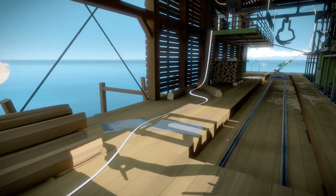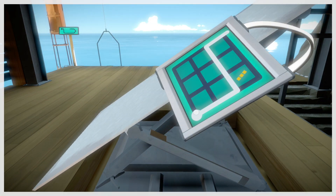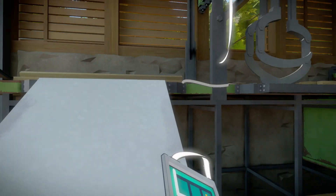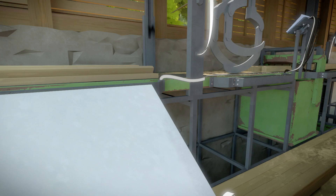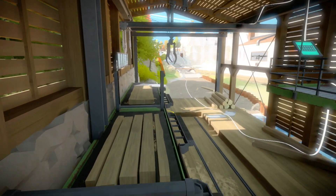That panel is able to raise and lower this piece of metal here, and you can see it has that green coloring we've also seen elsewhere — that's usually indicative of a machine-oriented problem.